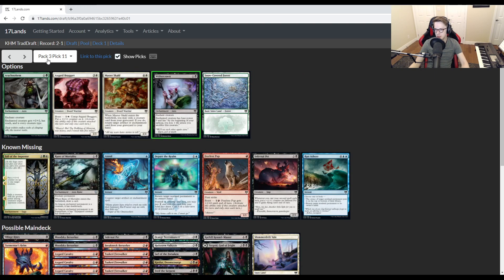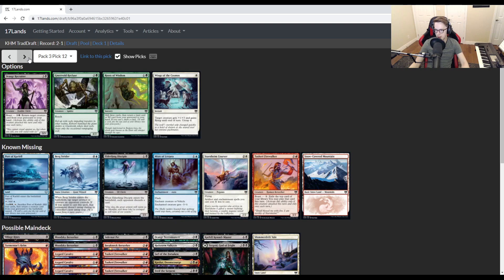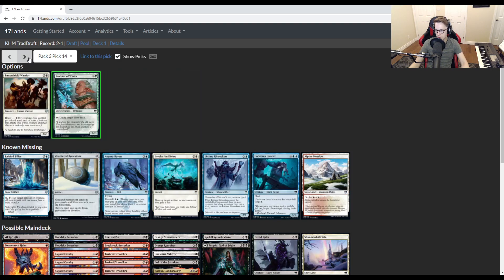We can snap up a Village Rites as some card draw, but we don't even really need it since we've already got Raise the Draugr. We're not trying to sacrifice our own stuff — we're trying to beat down and play combat tricks. Firewalker is an easy pickup: we need creatures and it's a pretty good one that replaces itself a good amount of the time. Squash here for us — but we took the Longboat. I don't like that pick. I haven't seen this card be any good. I would have taken Squash. We're probably not playing either since our removal is already pretty good, but Squash is the pick there.